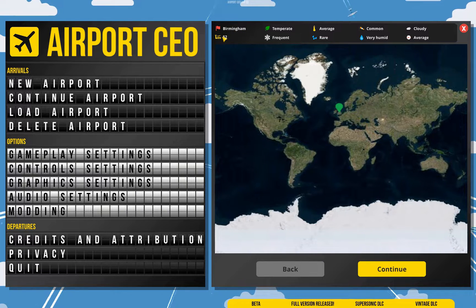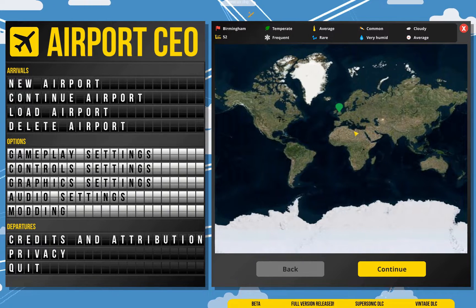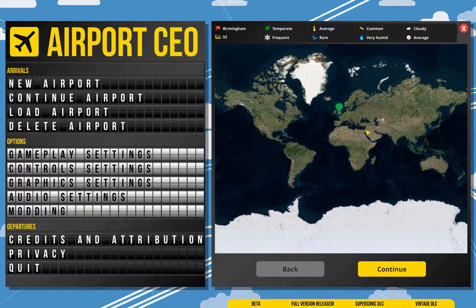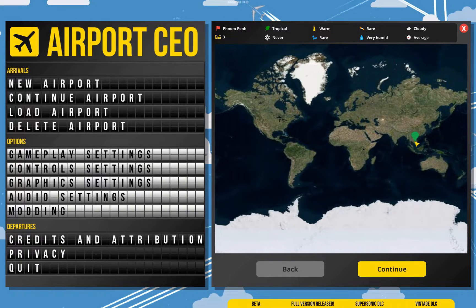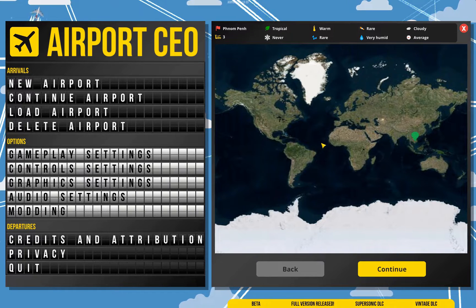If you're playing with realistic international stands, this number is actually quite important. For today's tutorial I'm going to pick somewhere over in Asia. There's only three domestic terminals here — that's really small — so it's going to give me lots of international flights. And for the way I like playing, that's going to be appropriate.